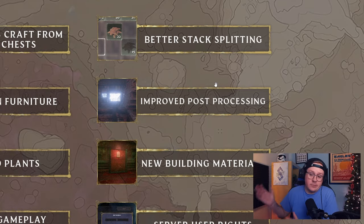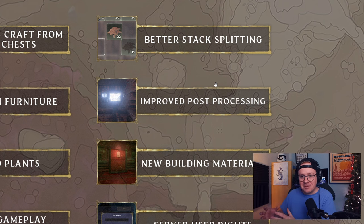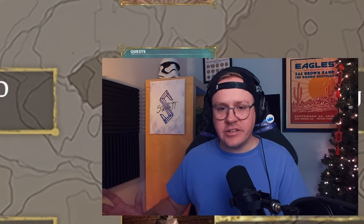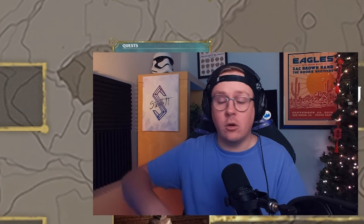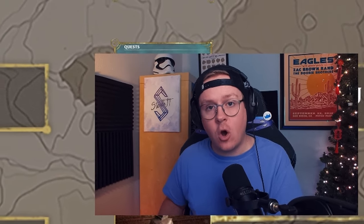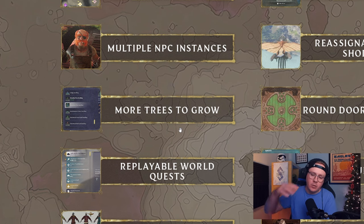Improved post processing - I'm down for that. Anything to do with performance or visual processing is great. More trees - personally I'm excited about this from a building standpoint, having more variety in what trees you plant is cool. One thing I'd like to see is two versions of every tree: one that grows to max size and one that stays moderately sized, because trees get unreasonably large. They grow to heights unseen and clip through walls and floors.